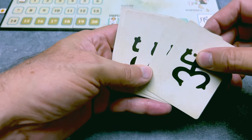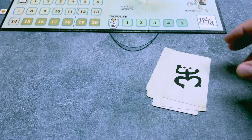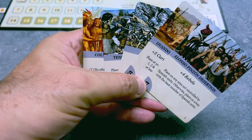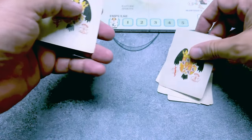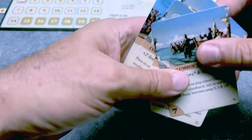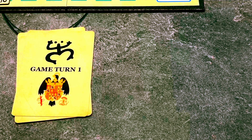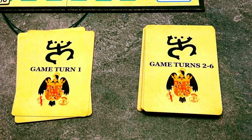The native player takes the native event cards, shuffles them, and takes the top five cards — the remaining three won't be used. This will be the event card deck for the native player, playing one card per turn for turns two through six. The Spanish player does the same: takes his event cards, shuffles, and draws the top five. Finally, we shuffle the three game turn one fate cards and draw only one for that special turn. The remaining fate cards for turns two through six are also shuffled into a pile — one drawn per turn.